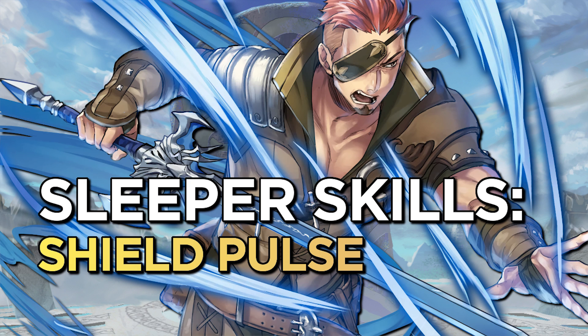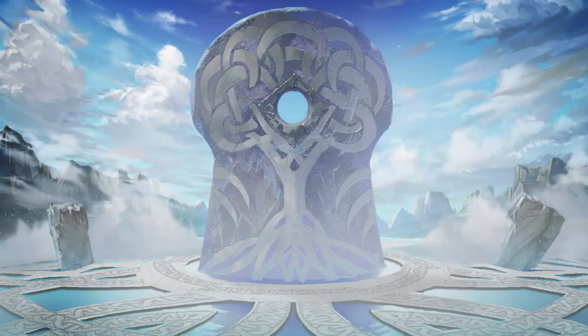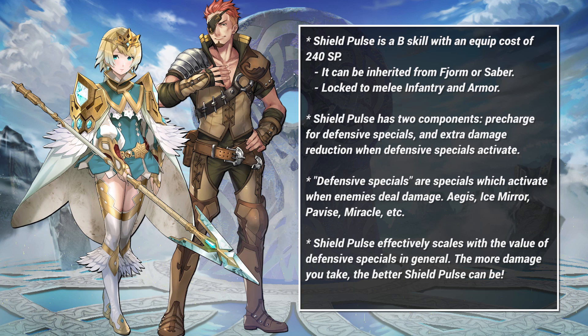Hello everyone, and welcome. Today it's time for another edition of Fire Emblem Heroes Sleeper Skills, the series where we take a look at skills that can be hard to find a home for. Today we're talking about one of the most unique abilities in the entire game: Shield Pulse. Shield Pulse is a B skill with an equip cost of 240 skill points. It can be inherited onto melee infantry and melee armor. It's also very rare — Shield Pulse can only be found on two units, Saber and Fjorm.